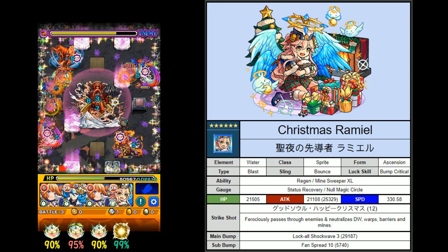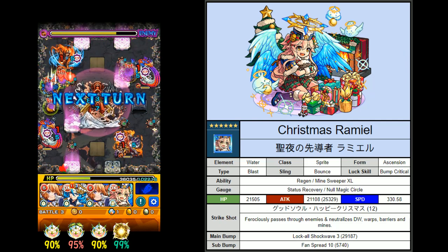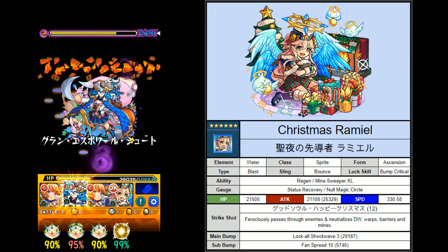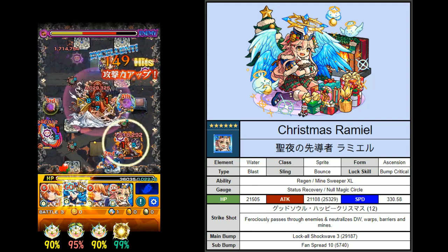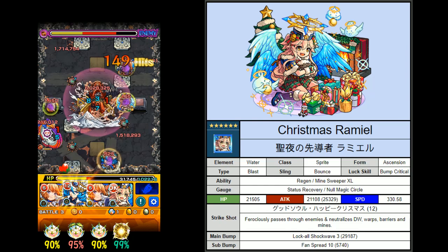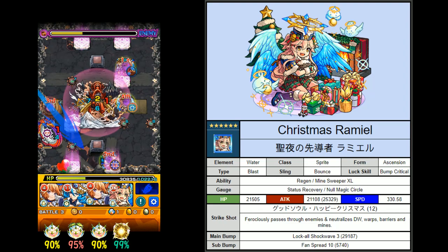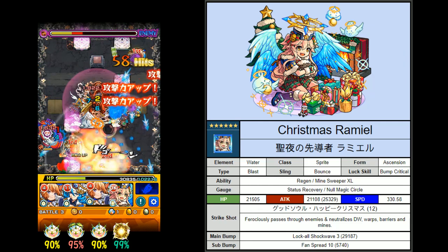My friend unit Ramiel is probably the best monster for this stage — she can regen HP, has Mine Super XL for major damage, provides status recovery to ignore poison, and has no magic circle restriction. I decided to use Napoleon's strike shot right away since it's on a 12-turn cooldown. You might as well use it when you get the opportunity, especially when things start getting hairy — the last thing you want is to die with a strike shot in your pocket.